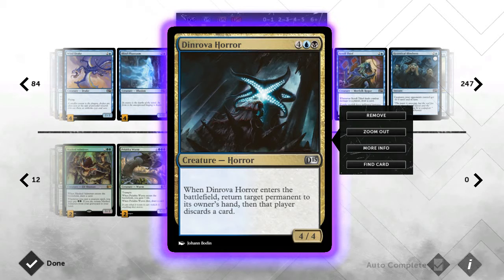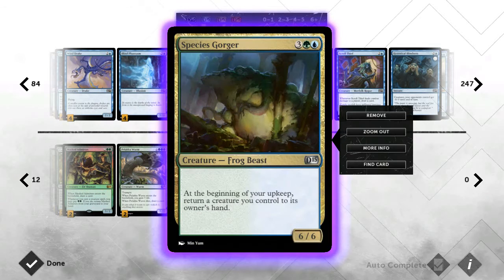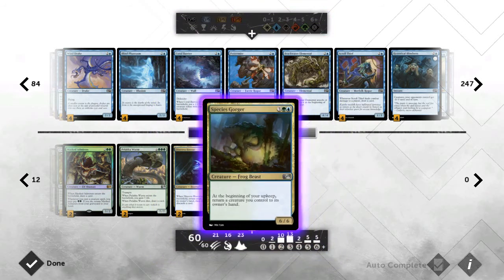Even if you've only got Dinrova Horror and Species Gorger on the field, you're still getting value because you're returning lands to their hand and making them discard cards. Next we run two Species Gorgers — again I don't run three because if he's your only creature he's useless, as Species Gorger forces you to bounce something. I wish it was 'may' but then he'd cost more than five. He's a 5/5 for six which is fantastic, and people always think of him as a bounce engine but he's also a big body that deals a lot of damage if unchecked, and will usually eat removal.